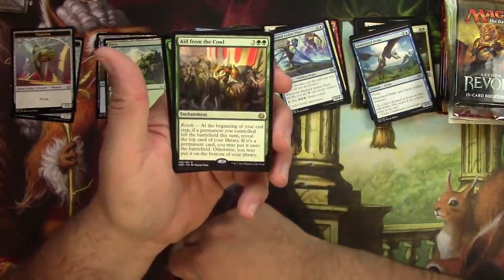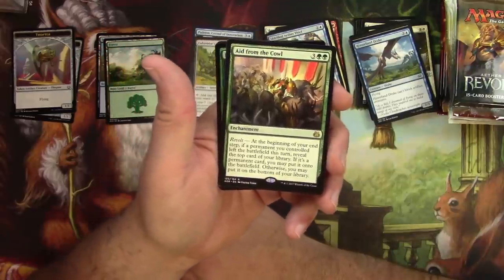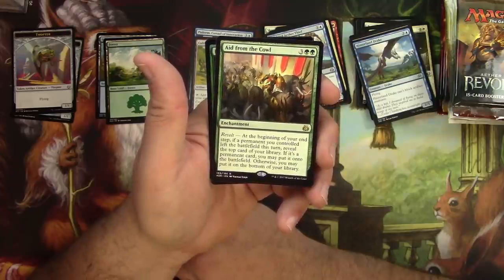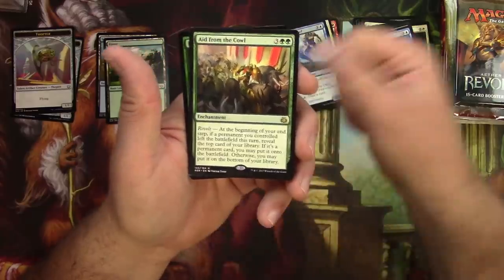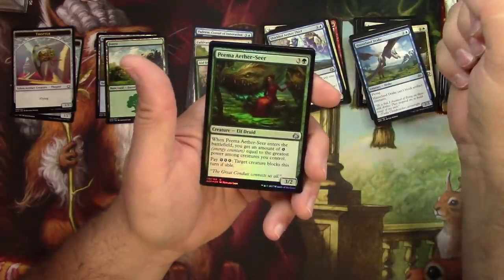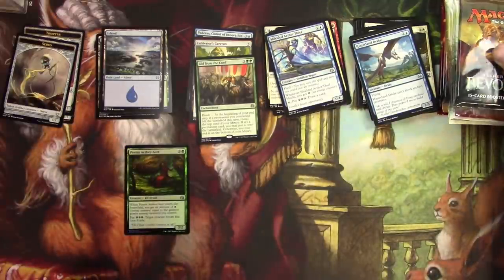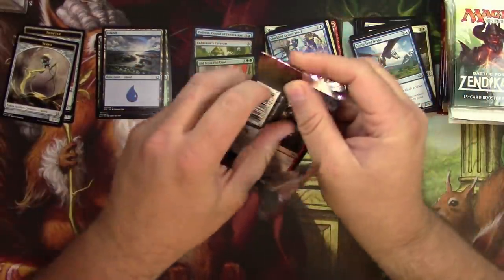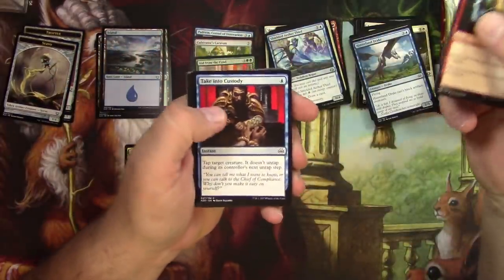Aid from the Cowl costs five — it's an enchantment with revolt. At the beginning of your end step, if a permanent you controlled left the battlefield this turn, reveal the top card of your library. If it's a permanent card, you may put it onto the battlefield; otherwise you may put it on the bottom of your library. Not bad — probably a decent commander card. The foil here is Peema Aether-Seer, an elf druid.